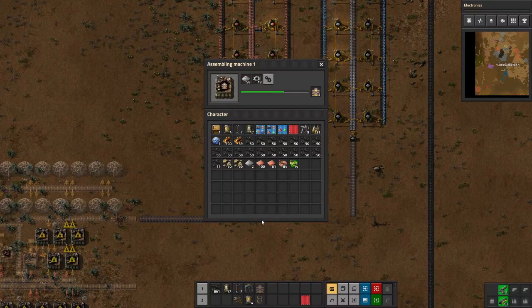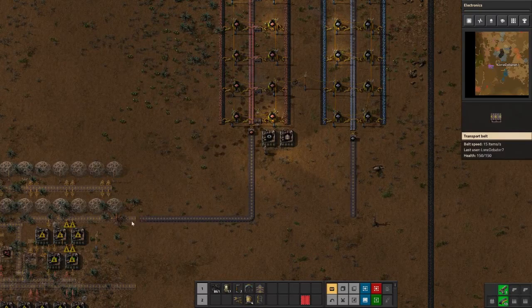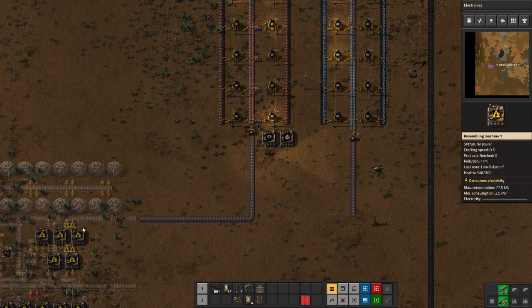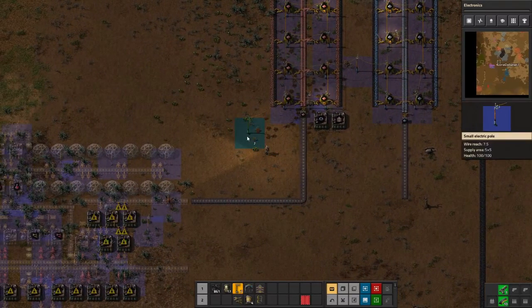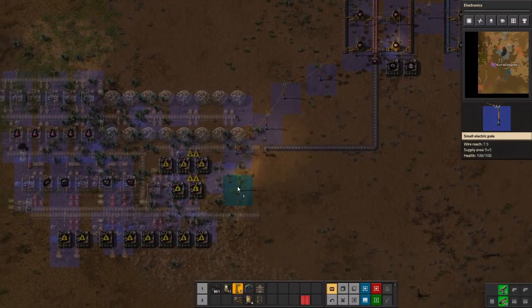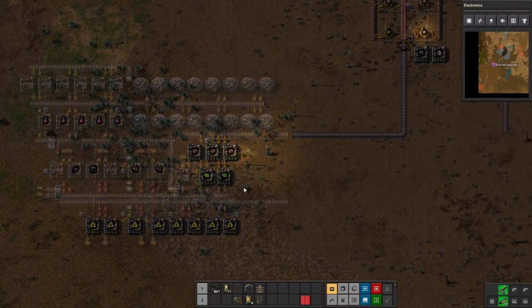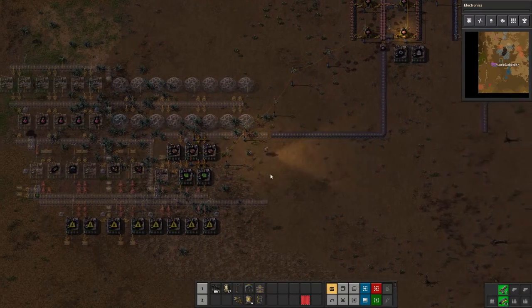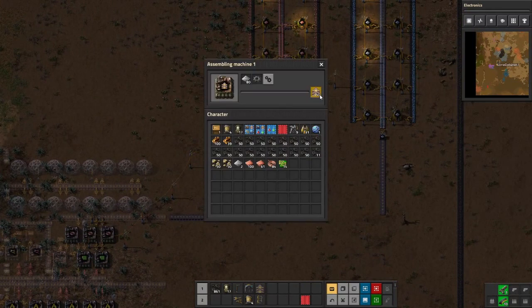Let's make some more transport belts — we'll use the gear wheels we've got to make some belts so we can fill out the rest of this a little bit. If I can get this going I can go ahead and start building the green circuits, but I need to sync up power to it. Just barely too short — that's okay. Go ahead and place the power poles so those are all running now.